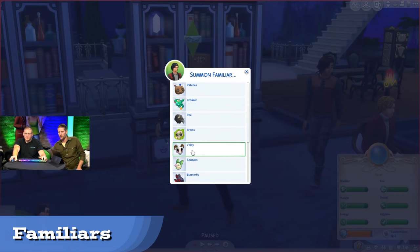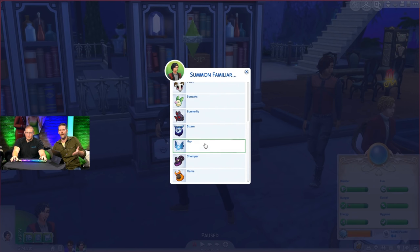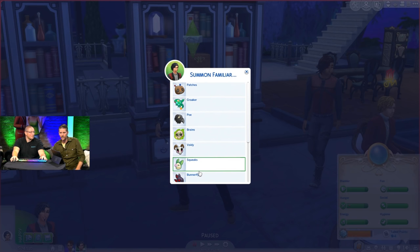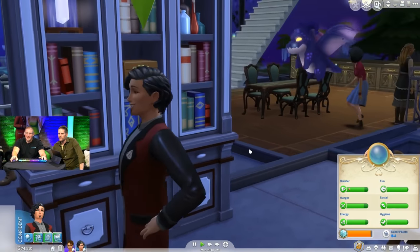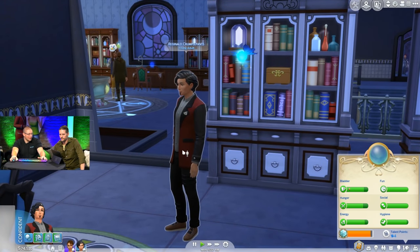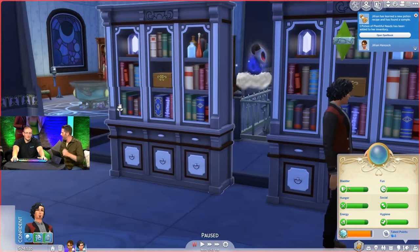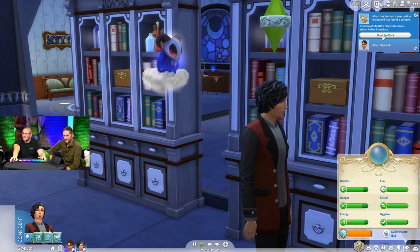Familiars have to be bound first, but once bound you can summon one at a time. There's no limit to how many you can own, and players with Cats and Dogs have it a little better as their familiars can be sent to get potion ingredients. There are 11 different familiars — they can be named and you're allowed duplicates. Familiars protect you from death and will resurrect you if you die, though not two times in a row — they need to regenerate first.